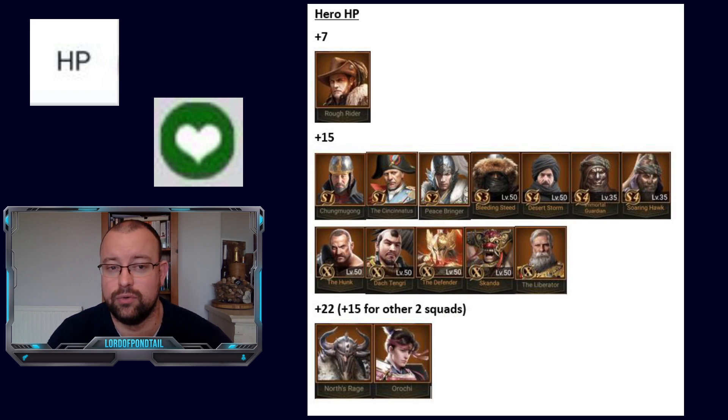In all seasons you're going to be able to acquire a hero with extra HP. In S1, it's Chungmoo Gong (footman) and Cincinnatus (archer). In S2, it's Peacebringer for footman. In S3, it's Bleeding Steed for footman. In S4, there are actually three heroes with plus 15% HP: Desert Storm for footman, Immortal Guardian for archers, and Soaring Hulk for footman. Desert Storm is unique — you'd generally put him on the back row. He's the only back row hero that has the HP boost.